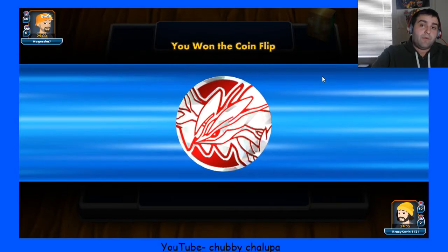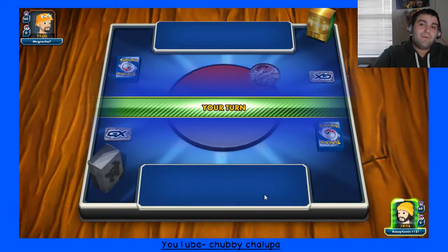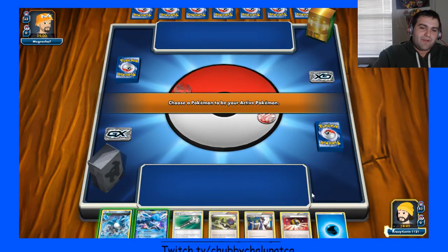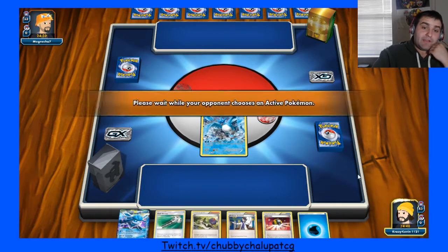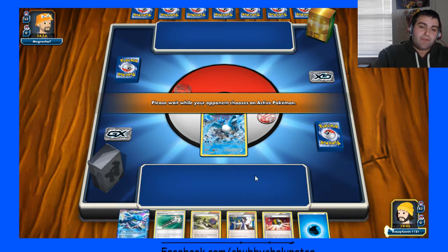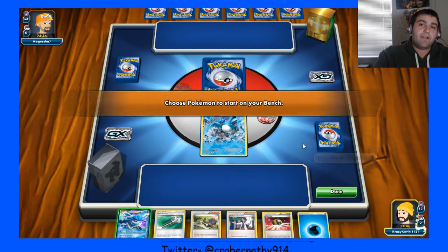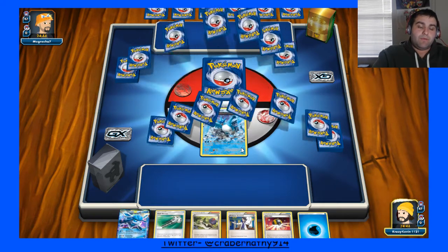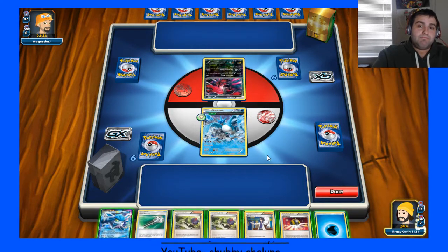We are going first this game! So hit the Articuno to Glaceon — I think I would start being annoying, start with Articuno, hit some Chill. I still Ultra Ball for whatever. I think it's Fighting Colorless. Choice Stakes, so that could be like Lycanroc or Zygarde or a lot of different things. Let's see what we see. A Yveltal — completely wrong.